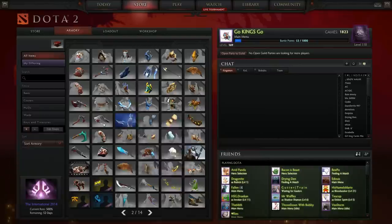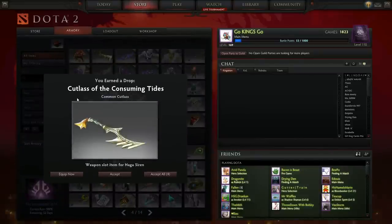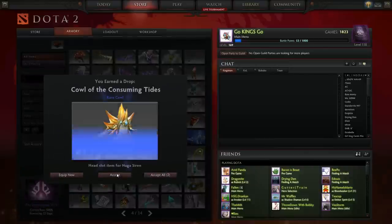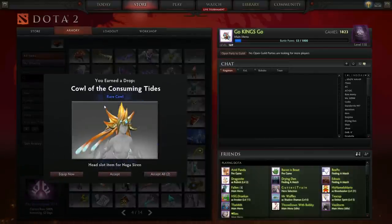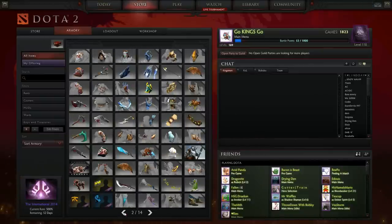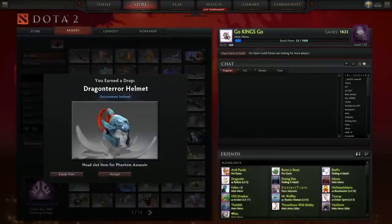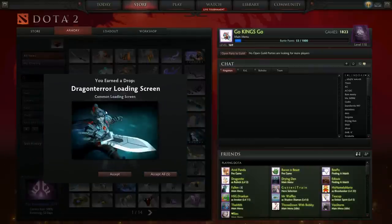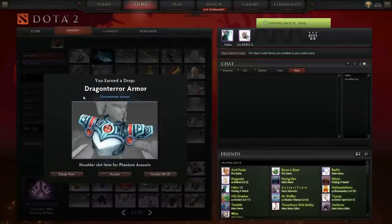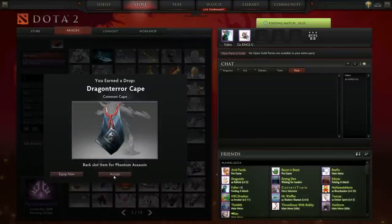Let's open up the last bundles. For the Naga set we got the offhand cutlass of the Consuming Tides — common — uncommon tail scales of the Consuming Tides, cutlass of the Consuming Tides, and the common loading screen. Next up, the rare crown and uncommon armor. And last, the Phantom Assassin Dragon Terror bundle: the Dragon Terror helmet — uncommon — common loading screen, Dragon Terror belt — common — Dragon Terror armor — uncommon — the rare weapon Dragon Terror sword, and a common cape.